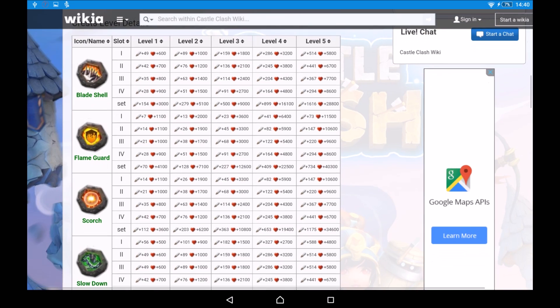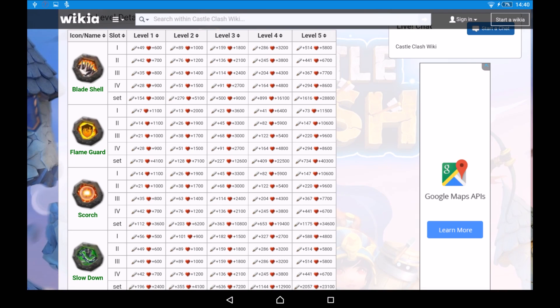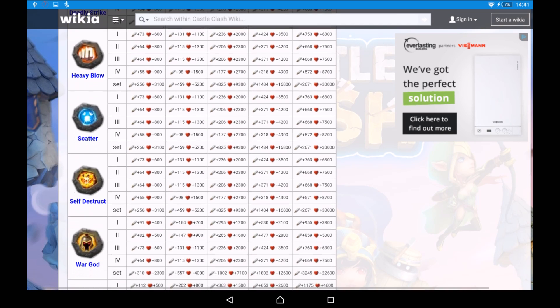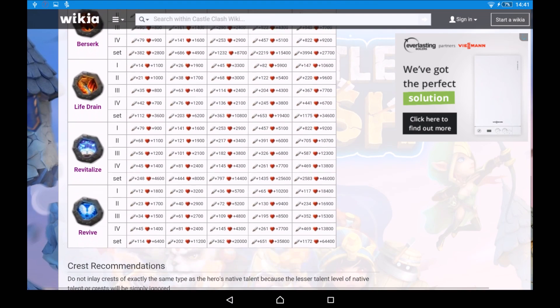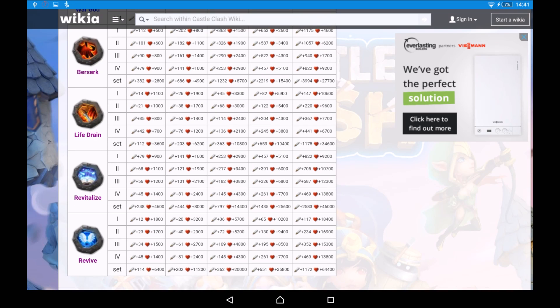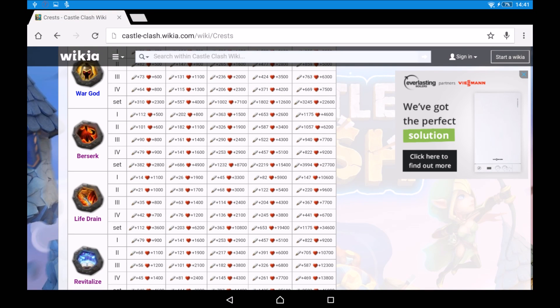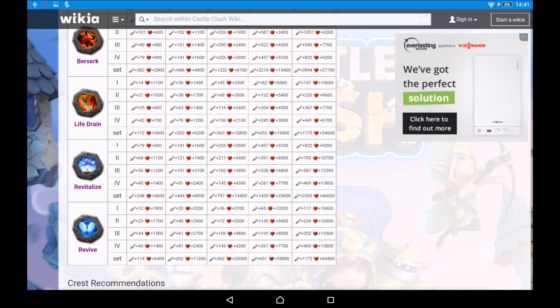There are a lot of crests that vary in attack versus health balance, so you can tailor crests to the heroes that need them most. A hero that needs more attack gets a talent providing more attack; a hero that needs more health gets one providing more health. When you upgrade crests, for example a level 2 Blade Shell gives 279 additional attack and 5,100 additional health — more than level 1. The rarer crests also provide more stats overall: a level 1 Revive gives 114 attack and 6,400 health, while Berserk gives 382 attack and 2,800 health.